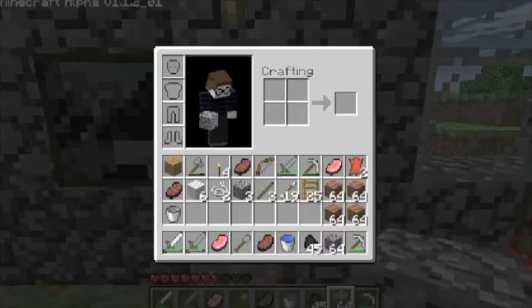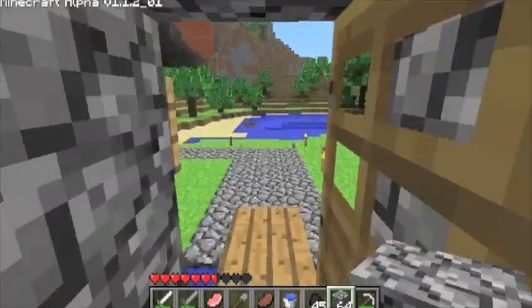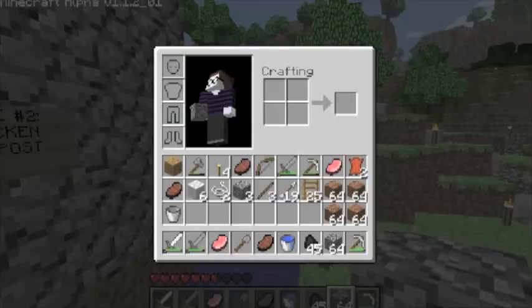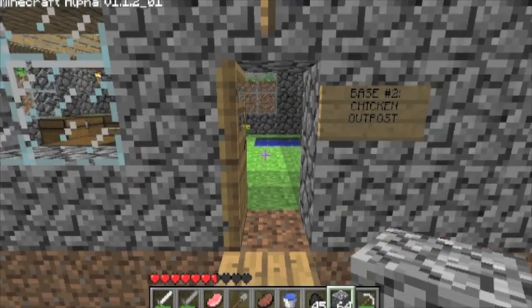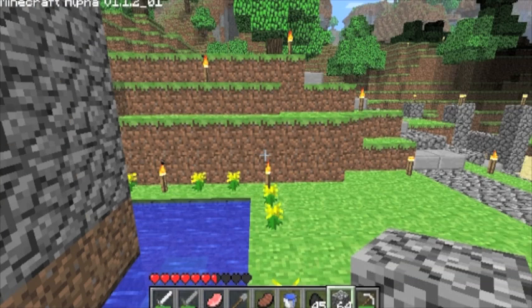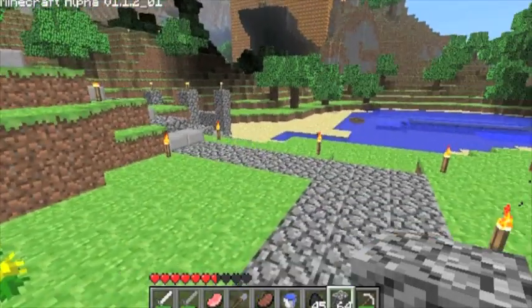In preparation, I got some ladders. I got plenty of dirt that I got from digging at Chateau de Chicken. So, I'm going to actually get started on that right away. I'm also bringing a bucket of water with me in case I find some lava that I would rather not walk right into.